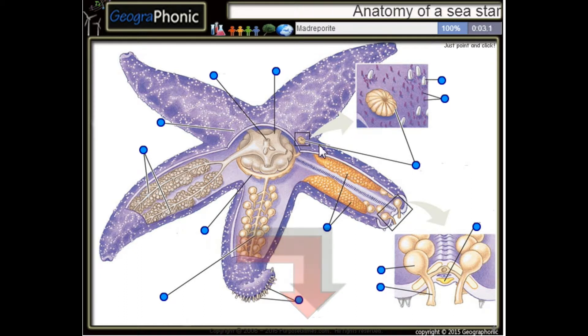This is a Madreporite. Here we see gills. This is a ring canal. This is a podium. These are gonads. This is a spine.